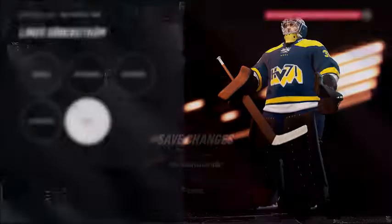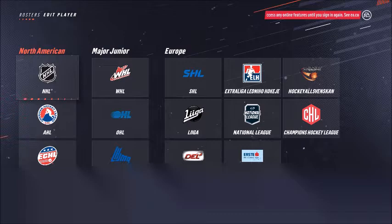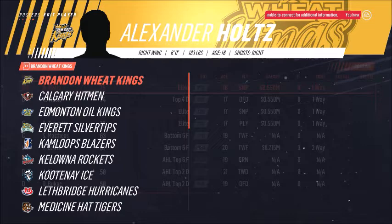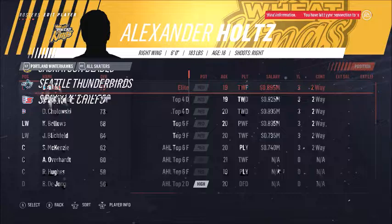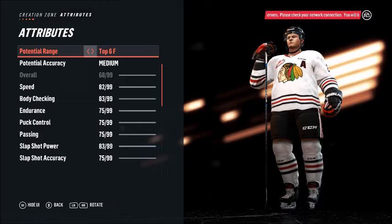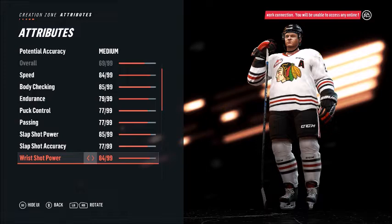This should get him into the NHL — should get him to at least 78-79. I need to get this other guy done too. I'll go with the SHL. Brunas — I'm not going to edit his overall unless it's stupidly low. It is stupidly low — alright. This is Adam Boqvist's brother Jesper Boqvist on the New Jersey Devils. Up everything by five.